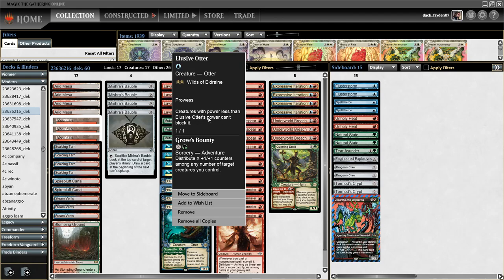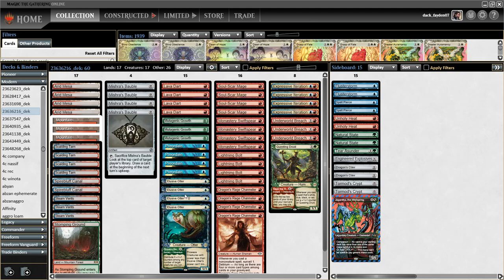A creature with power less than its power can block it. So this guy has done really good and people have been skeptical about how it's doing against Bowmasters. I'm here to tell you that the card is really good and it's not that hard to play around Bowmasters with this deck. You also have 4 Lava Darts and 4 Lightning Bolts in the main as a solution for Bowmasters. You can really efficiently just get it off the table and save your Elusive Water in most situations. Also on the sideboard: additional removal, some counters, and these 2 cards are your only solution to the Chalice of the Void.